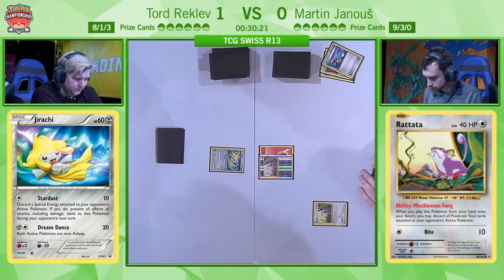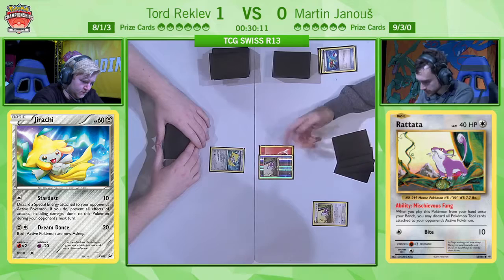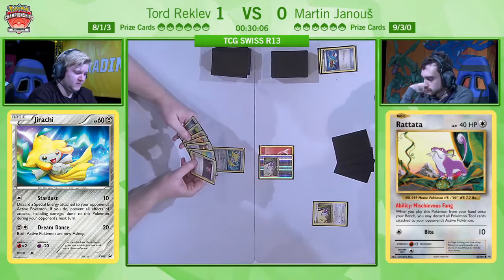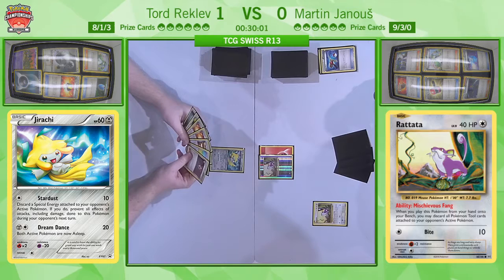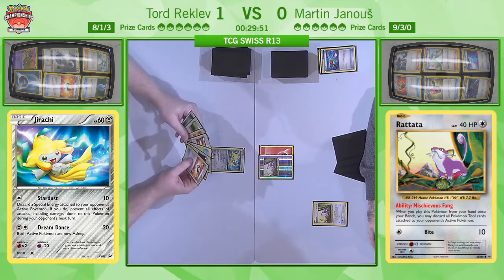Interesting that we see Martin go for Rattata straight away — typically this is a helpful ability that could trap a Trubbish in the active position, something that could be really big. But maybe Martin is being a little conservative, worried he could otherwise suffer losing the game. He chose not to put down his Shaymin EX right away — he wanted to search it out just to have access to it. Because Tord does play Max Elixirs, he had to have more than one Pokémon in play to survive.